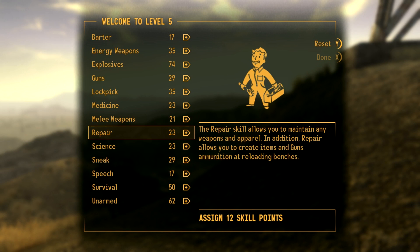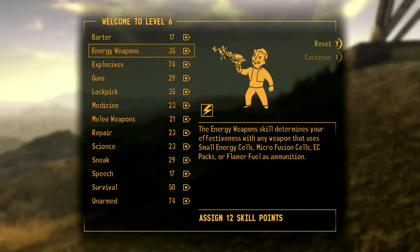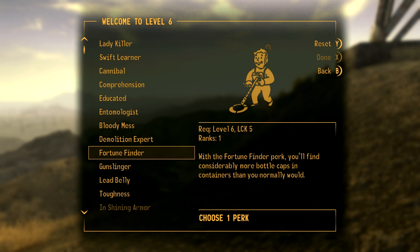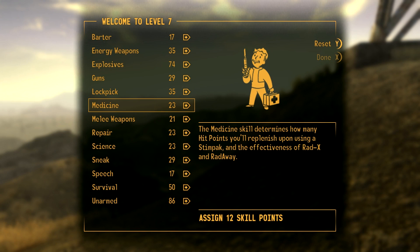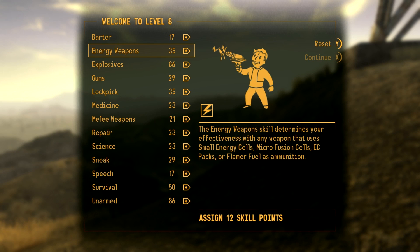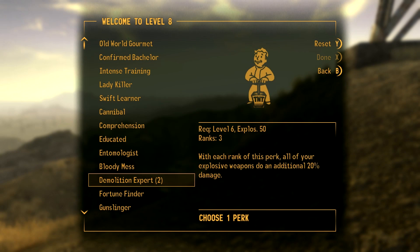We can throw an explosive from afar and it's also just fun. We'll go with unarmed again, and now we have Demolitions Expert to pick. We'll get rank one — we're going to get all three ranks of Demolitions Expert, so there will be quite a bit of demolition expertise for this character. We don't really need to work on repair or lockpick — the minor skills — until later, but I'm going to focus on getting those explosives and unarmed skills maxed.